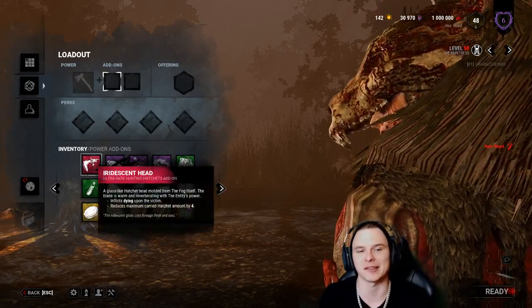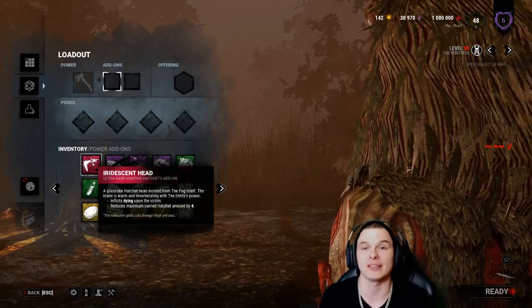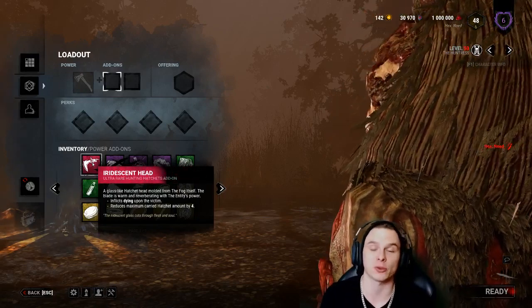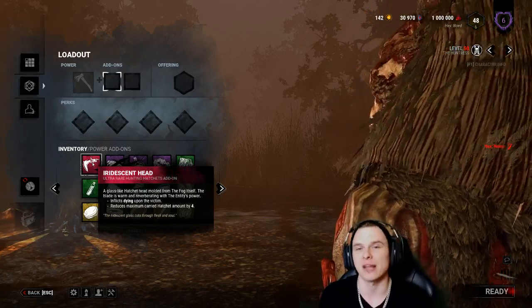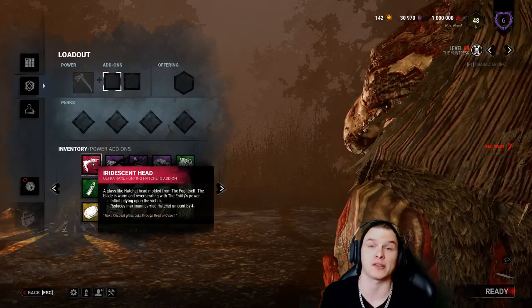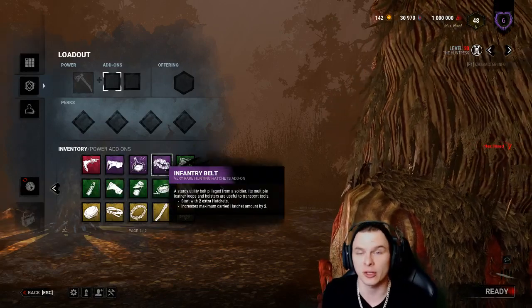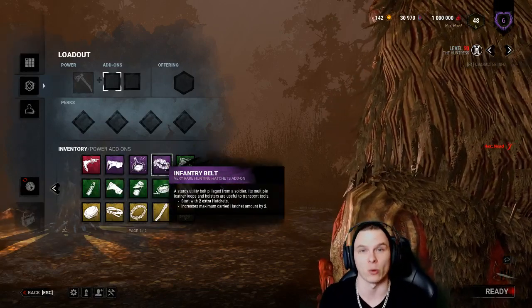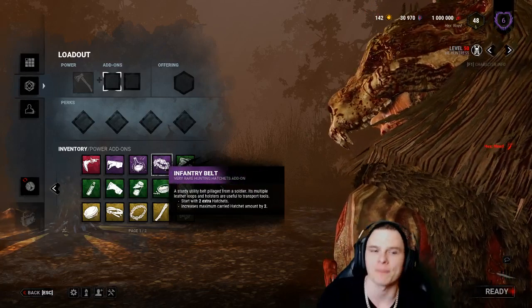The iridescent head allows you to one-hit down a survivor. Normally you have to hit a survivor twice with throwing axes to down them, but with the iridescent head you can do it in one hit. A lot of people think the iridescent head and infantry belt are the best combo - the iridescent head reduces your hatchets by four, giving you just one.